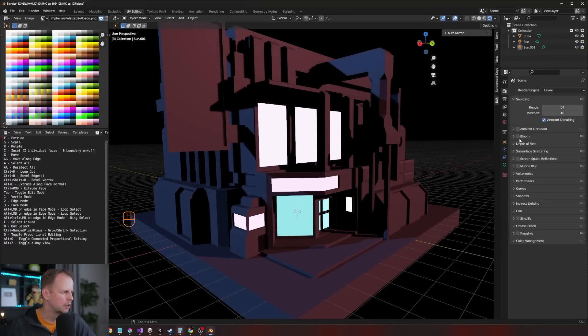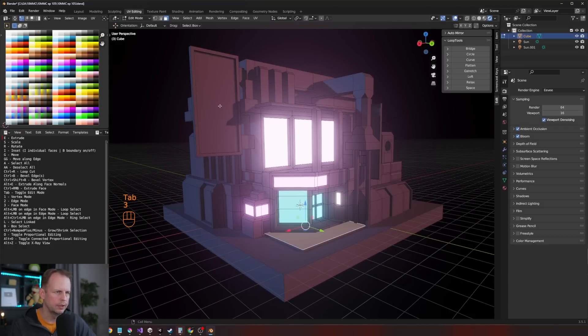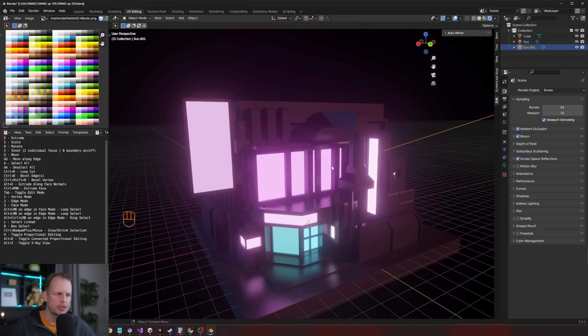Now we need bloom and stuff — bloom, ambient occlusion. We should color this one now — this panel can be pink as well, and so can this one. So what I'm going to do now is time-lapse this and then summarize what I did after. I think I'll spend about half an hour or so — just tweak, add some cables, add some area lights, and then summarize what I did in the end. Just going to fast forward this, otherwise this video will be too long.